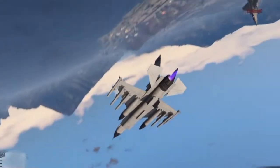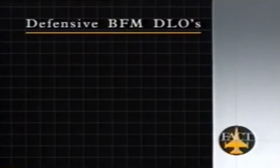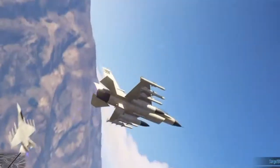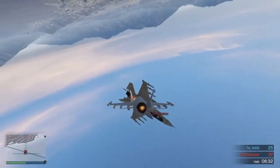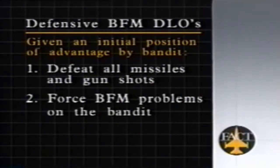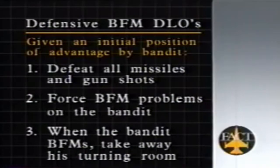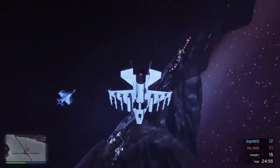Let's talk about defense. In defense, the bandit has an initial position of advantage on you. The desired learning objectives for defensive BFM are: given an initial position of advantage by the bandit, first — defeat all missile and gun attacks. If there's a missile in the air, we quit fighting the bandit and start fighting the missile. Next, we've got to create BFM problems for the bandit. Then when the bandit BFMs, we're going to take away his turning room if we can, or kill him. If we can't do that, we're going to try to separate — extend, get energy, or get all the way out of the fight.